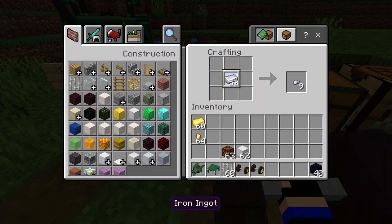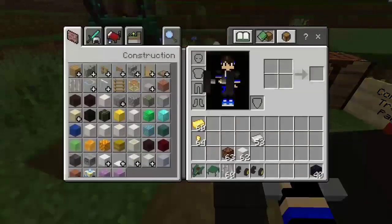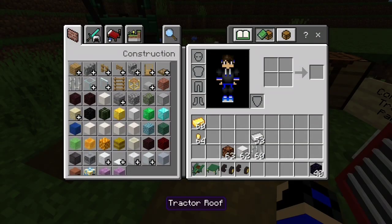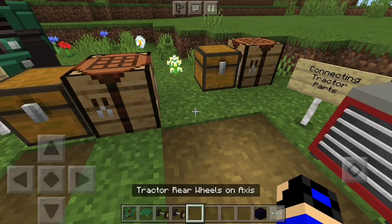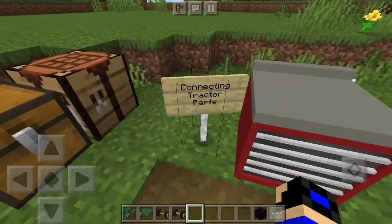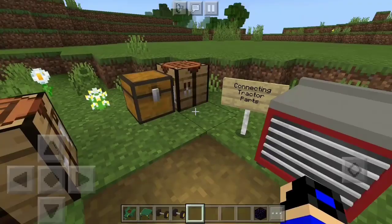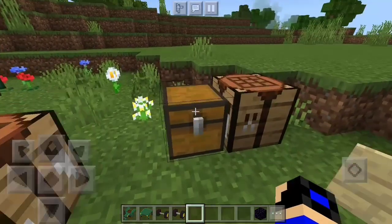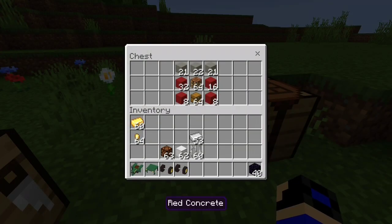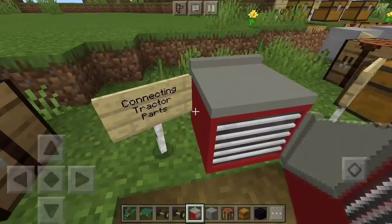Now we have all the full parts: the tractor body, the tractor roof, the front wheel assembly, and the rear wheel assembly. Next you have to connect every single one. You'll need this special block — the workstation. To craft it, grab some red concrete, light gray concrete, a crafting table, and a chest, and arrange them in the design shown. That's how you get the workstation.